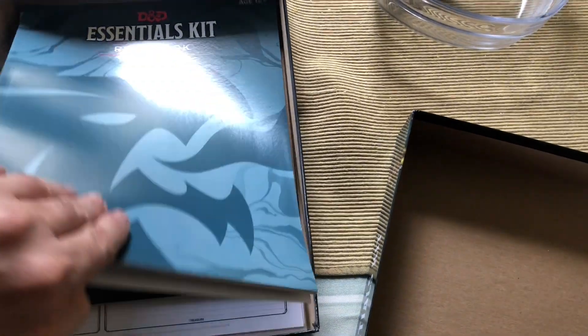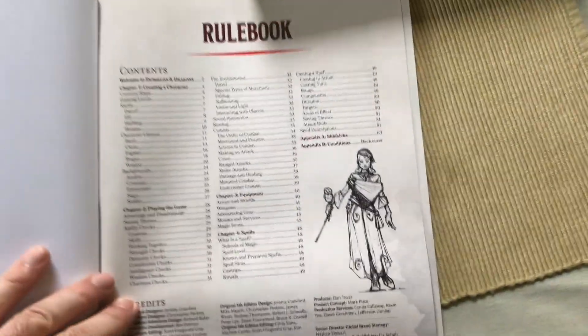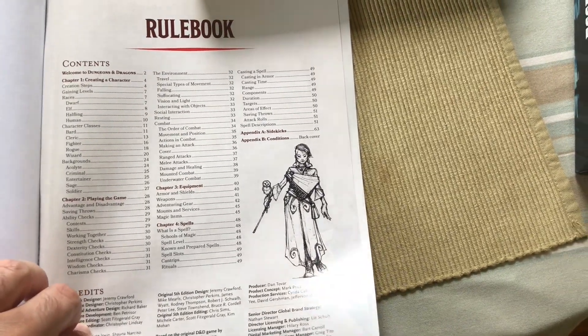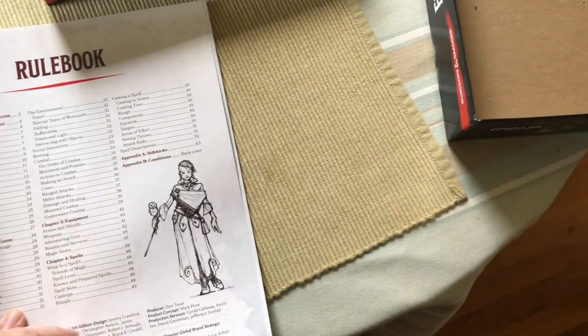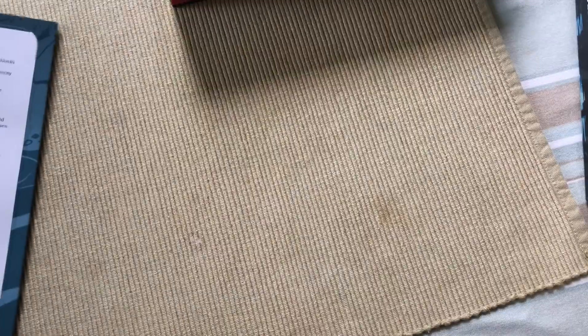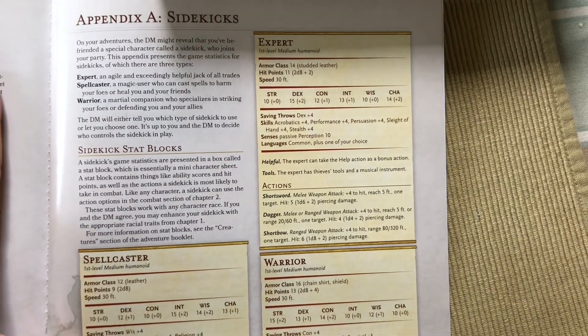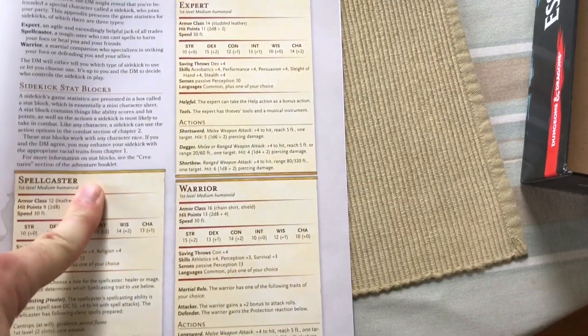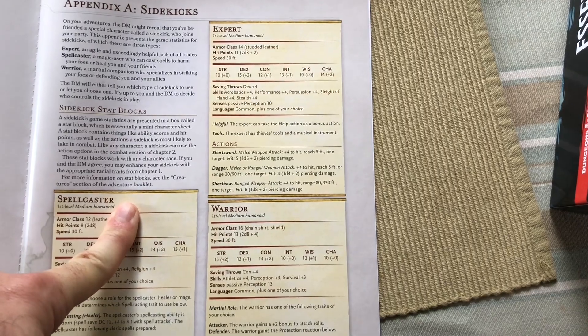Then we go on to the Essentials Kit Rulebook. This is a stripped-down version of the Player's Manual, just covering the things that are in here. They do it in a more simplistic way. One thing I want to point out is Appendix A: Sidekicks. Sidekicks are great for one-person campaigns, and this is one of the best features of the Essentials Kit — the one-on-one campaigns.